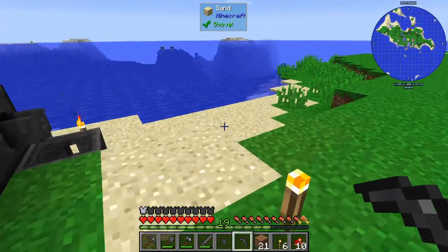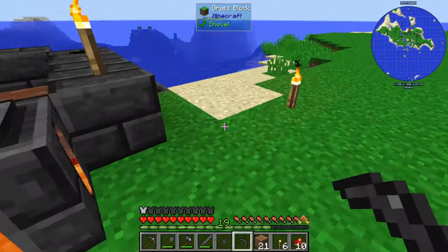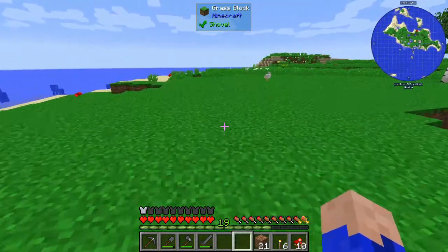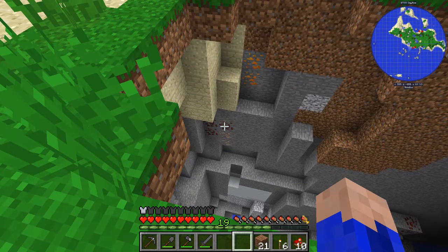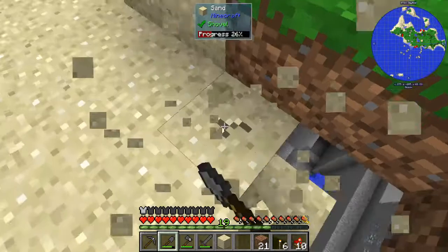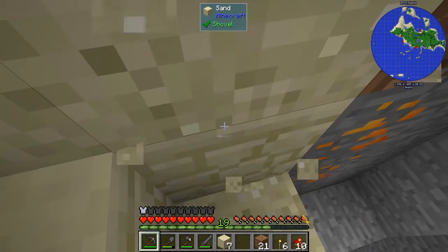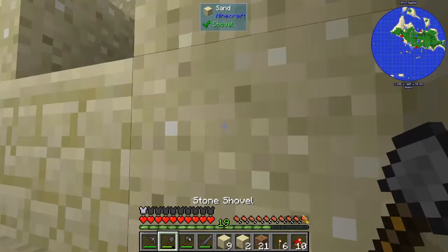I'm going to knock out this iron real quick and take it out of there. We're going to do something a little risky, but it'll all work out in the end. There's a hole over here that goes straight down, so I'm going to try to dig straight down to it. We're going to go down in there and get this stuff — it should literally be just right there. Let's dig down in here a little bit. We're not quite down far enough yet.